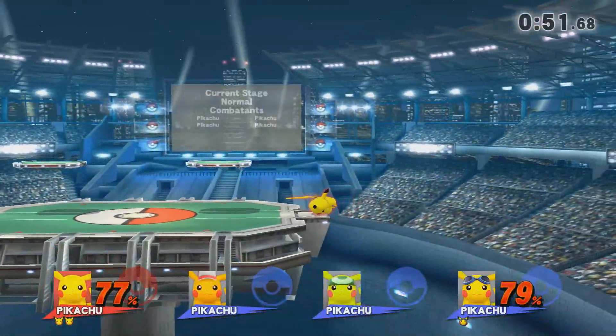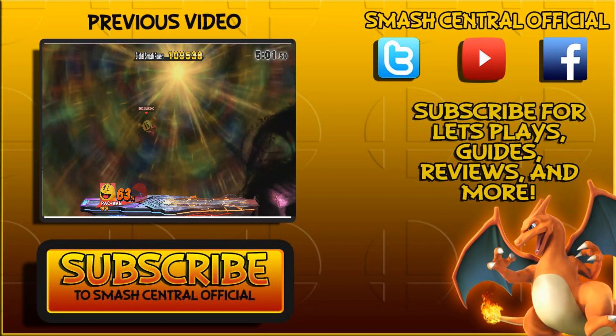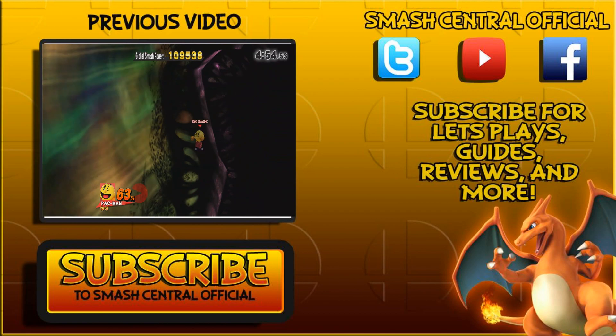All you need to do is rack up their percent to about this point right here — 50 to 70 — and then hit them with a nice hard up smash or forward smash. I got lucky and got the lightning bolt that made me even larger, so that made it a little easier. But like I said, all you need to do is spam down smashes, rack up that percent, and go for the kill.